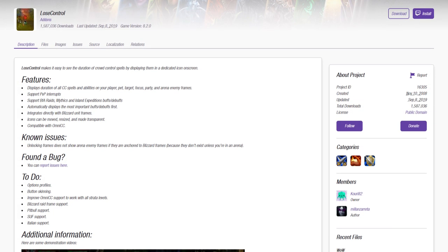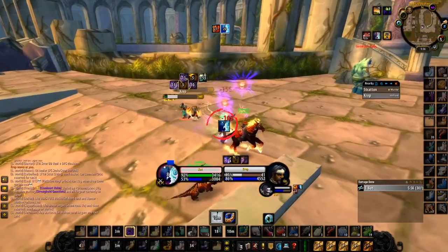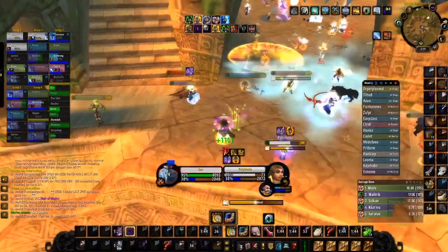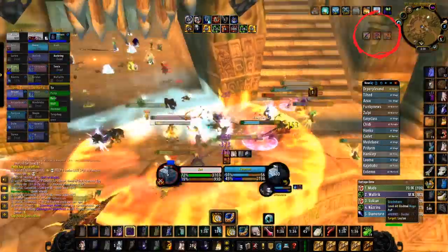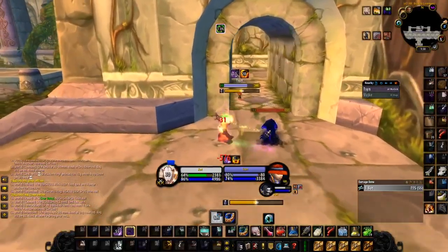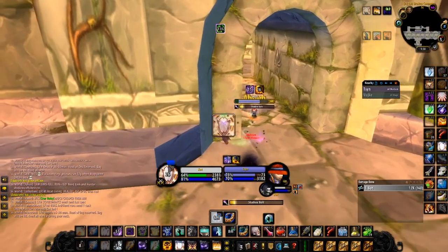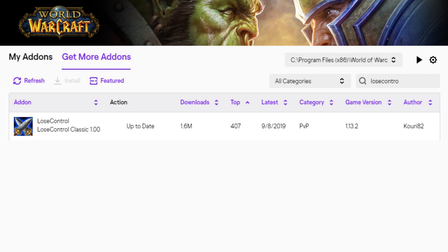Our next add-on is Lose Control. This OG add-on was so useful it was actually built into the retail version of the game with Mists of Pandaria in patch 5.1. What Lose Control does is put a small icon in the center of your screen when you're caught by a loss of control effect, making it easy to see not only the duration but what crowd control you're currently caught in. With your debuffs at the top right of your screen, they're often not easily seen at a glance — Lose Control moves them to the center. It's simple, and that's what makes it so good. Simply download the add-on and you're good to go.